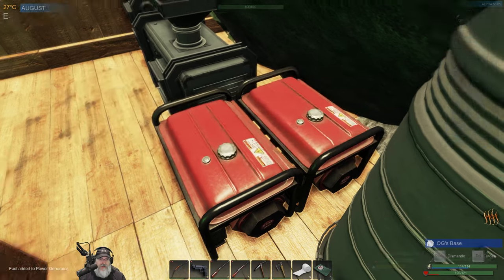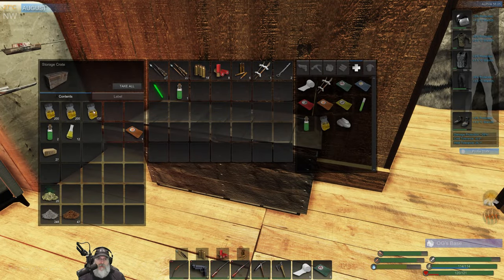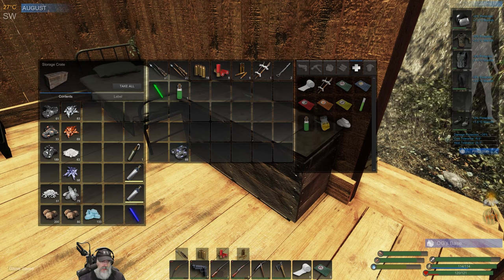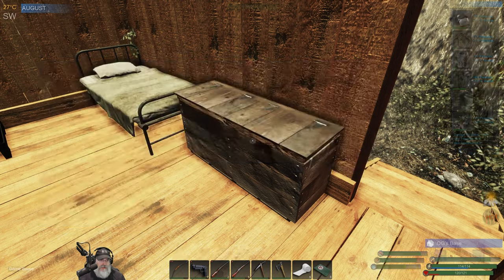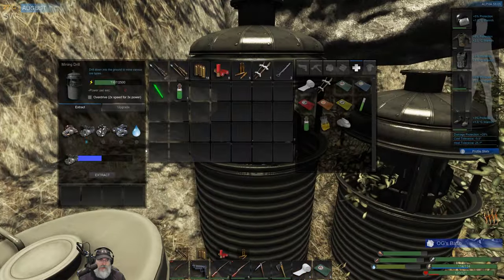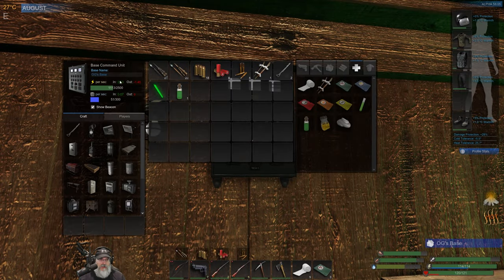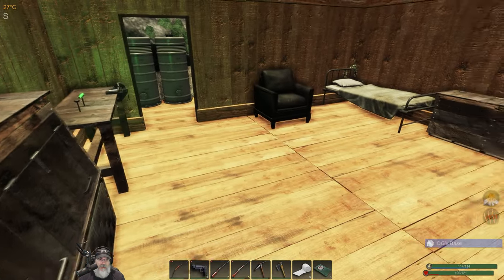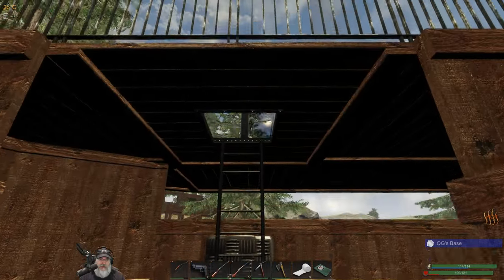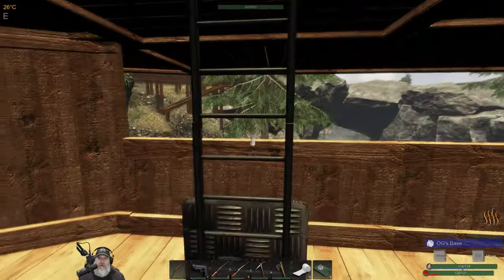I want to get our ore processing going again — I had shut all that down just so I could build up enough power to do all that cooking and get the bow upgrade done on camera. We are low on zinc and potassium, so let's start processing those two and start our miners back up again. With both generators running we're still in the plus on power.